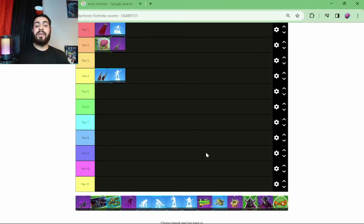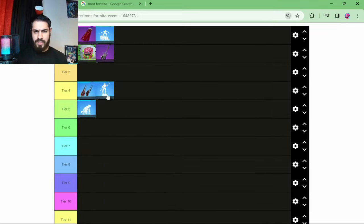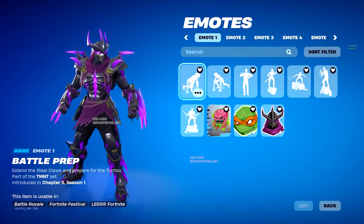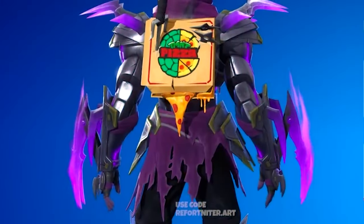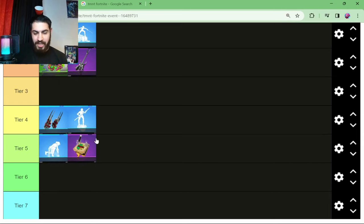At tier 5 we have the paid Battle Prep Emote - and I think this is a Shredder emote. Yeah, that looks like a Shredder emote. It looks like he's grinding his pickaxes on the ground, so I'm really excited to see that. And for free, you're going to be able to get the Pizza Backbling and Turtle Shell Banner. This looks absolutely delicious - I want to eat this pizza right now. Is that a sword behind it? I think that's a sword behind it.